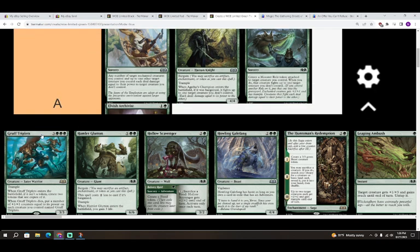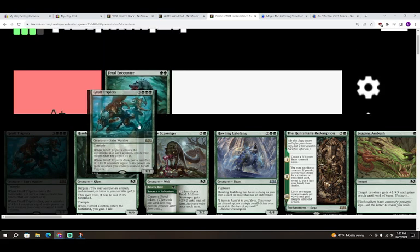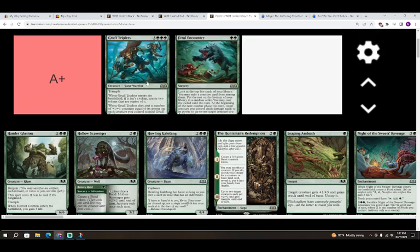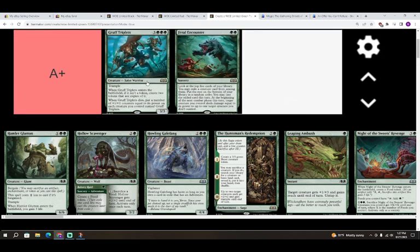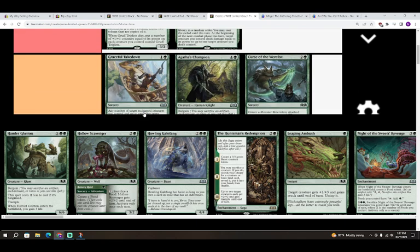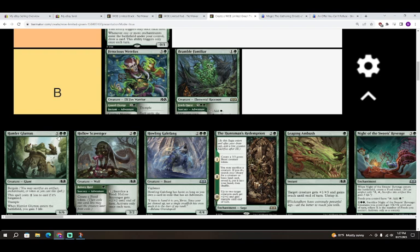Next is Gruff Triplets — three colorless and triple green for a 3/3 Satyr Warrior with Trample. When it enters and isn't a token, create two tokens that are copies of it. When a Gruff Triplet dies, put plus-one/plus-one counters equal to its power on each creature you control named Gruff Triplets. This is an A+. It's essentially six mana for three 3/3 tramples, and then you can grow two of them into 6/6s and have a 12/12 left over. Your opponent needs three removal spells to deal with it — it's a house.